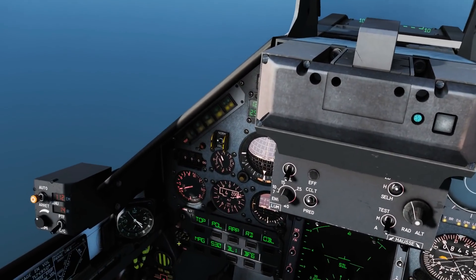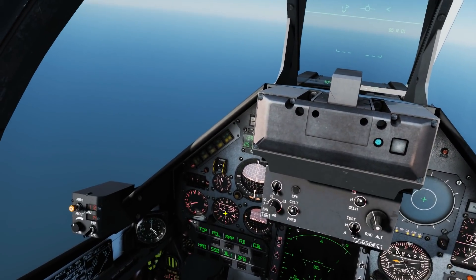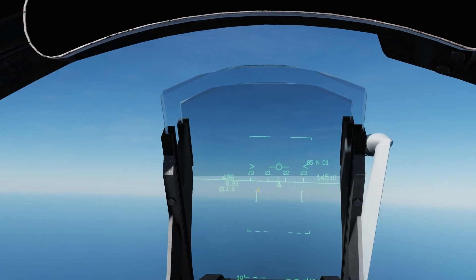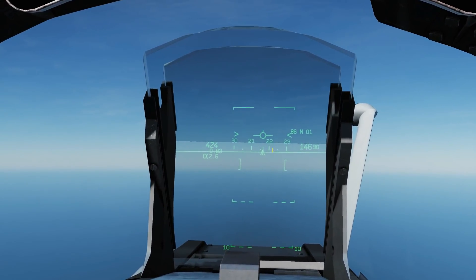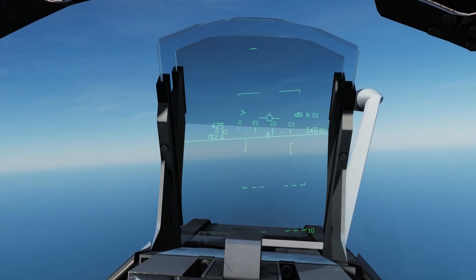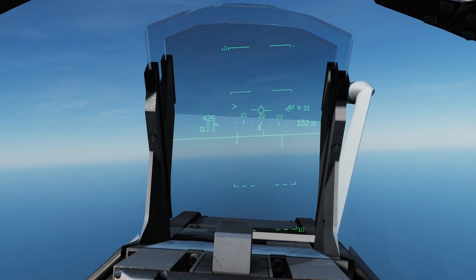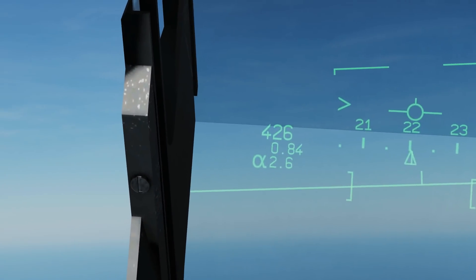Let's move to approach mode — this is what we'll use when going in for landing. The heading tape has moved down from the top to the middle of the HUD, now at the horizon line. The reason is that you want visibility on the runway, so your eyes are looking toward the horizon to line up for landing, making the heading tape more convenient down there.